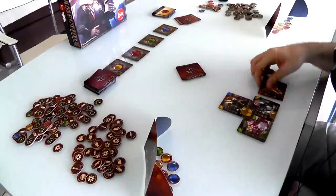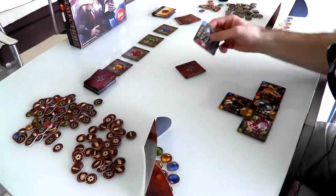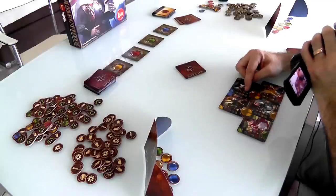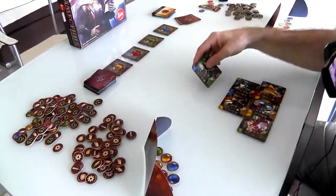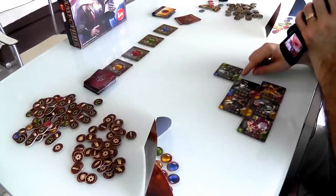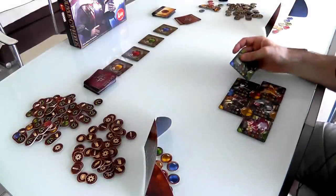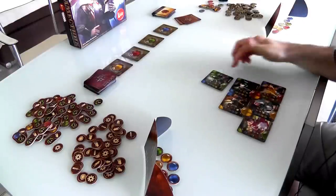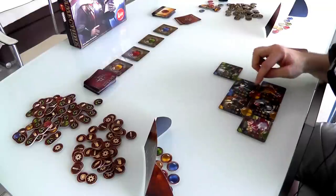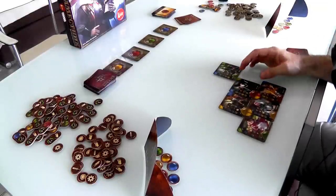I built the Arcanist because I needed more money, and that opened up space to build the Factor, which got me some science. I'm thinking about the Brigand — if I can get another green here, I could have a solid green, but I need two more cards before I can build him. Over the course of the game, we build our personal pyramids higher and higher. It's always a good idea, if you can, to build in a way that makes complete same-colored circles, because that gets you more money as you go.